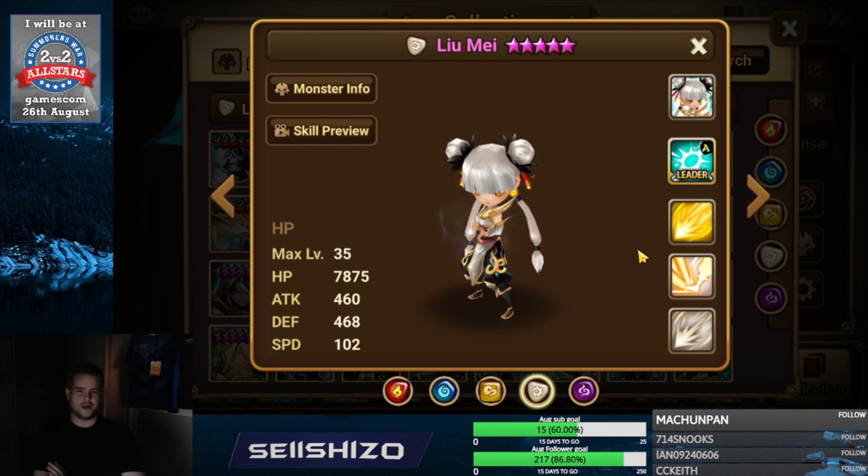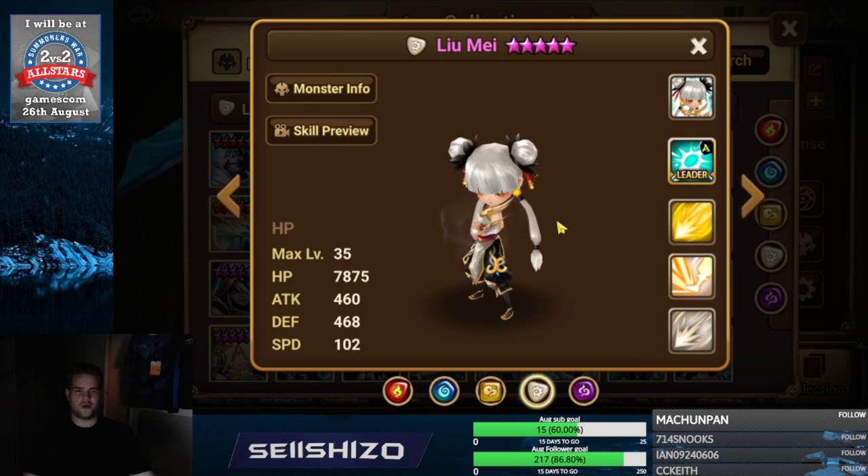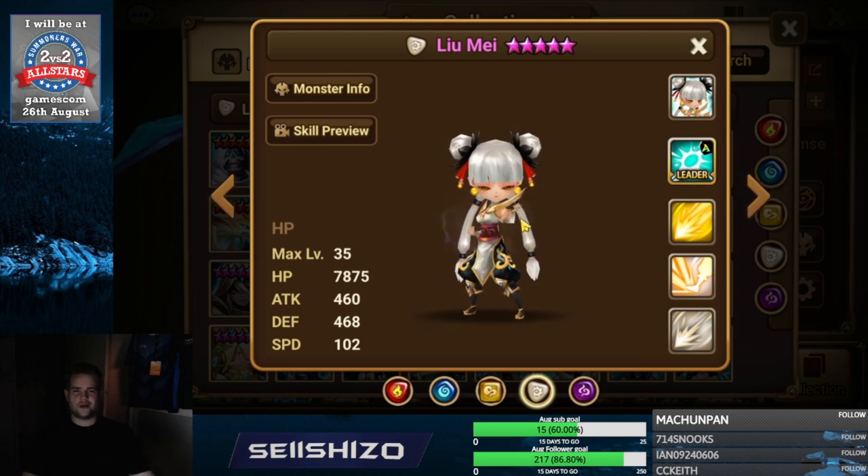Leo May — if you have a high crit rate build and not much crit damage, definitely go for crit damage increases. If very tanky and slow with lots of stats in general, you can go for additional damage artifacts in speed, HP, attack, and defense in that order. If she's not really built for damage but just super fast, go for additional damage in speed and HP.